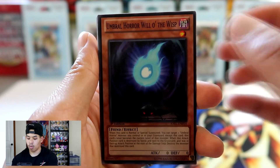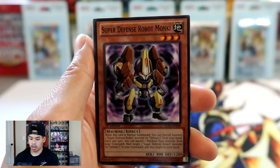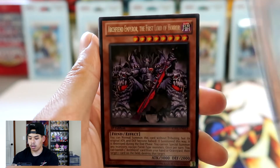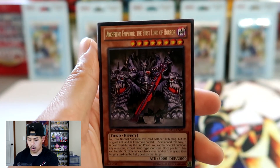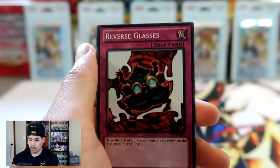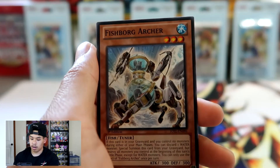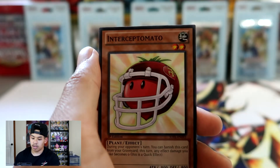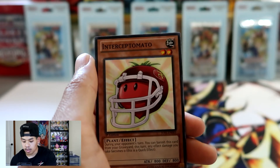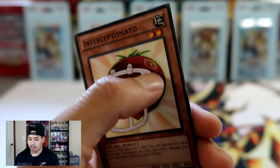We got Umbral Horror Will-O-The-Wisp, Bujin Regalia the Sword, Super Defense Robot Monkey, Umbral Horror Ghoul, Archfiend Emperor the First Lord of Horror, and Reverse Glasses. No Ultimate Rare in there. Fish Borg Archer, Intercept-O-Mato — yo, Konami's running out of ideas, seriously? And that kind of looks like the Niners logo almost.